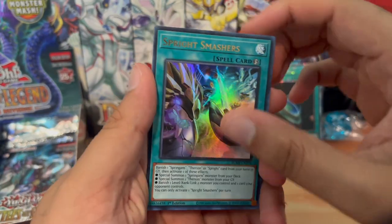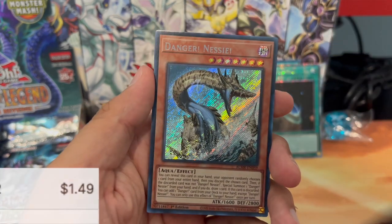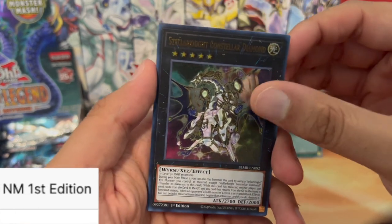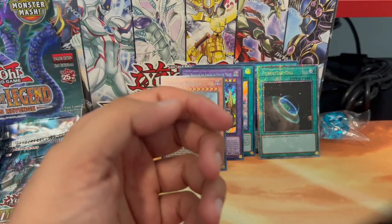We have Sprite Smashers, we have the Mother Spider, and a Danger card. I know when this first came out it used to be like seven dollars — I think it went down to like a dollar or even less. No Punk Deer Note as well.